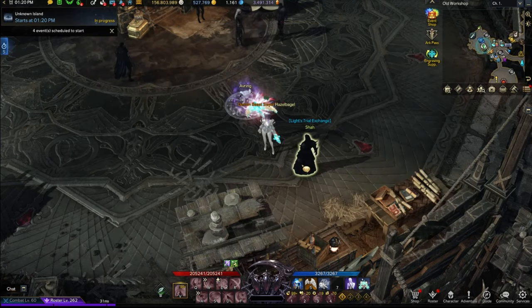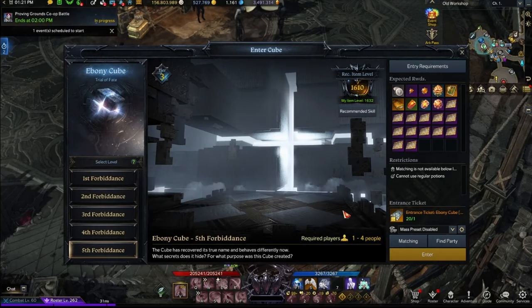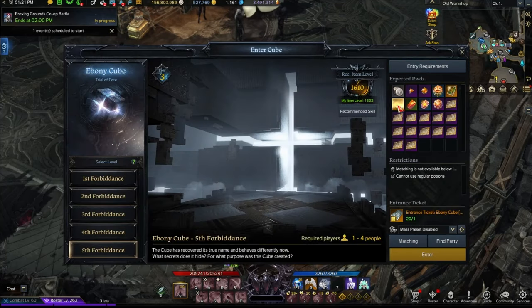Number nine is Cubes. You can get legendary engraving books at the end of cube runs, but it is rare. I would also recommend saving cube tickets — but that's another story.